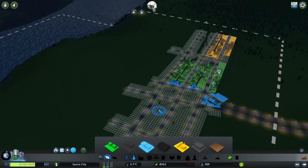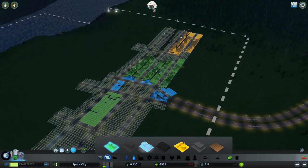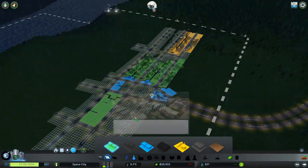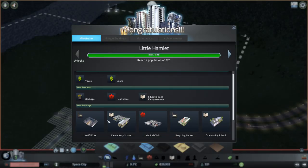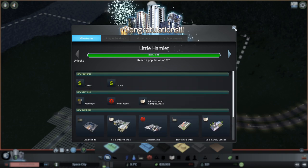I'm going to put a little bit of commercial to bridge the gap here, but eventually I want to put city services there. I'll put some more residential here. Hopefully people will fill up that area. Now we get landfill site, elementary school, medical clinic, recycling center, community school, and a Japanese elementary school — because I've got a bunch of Japanese buildings.